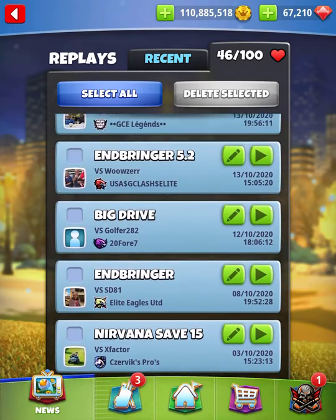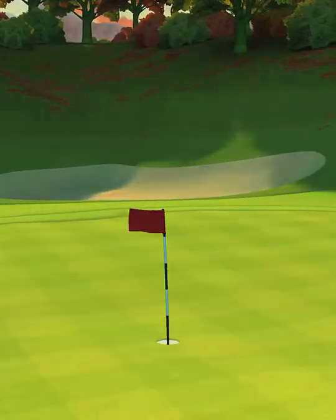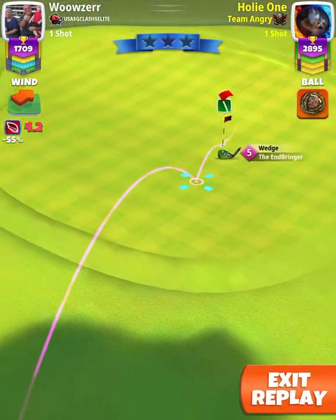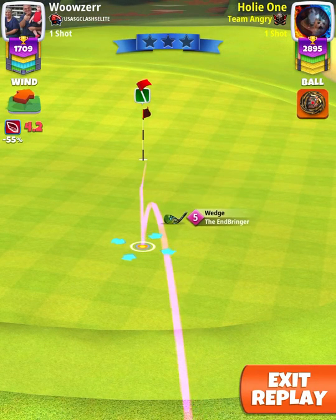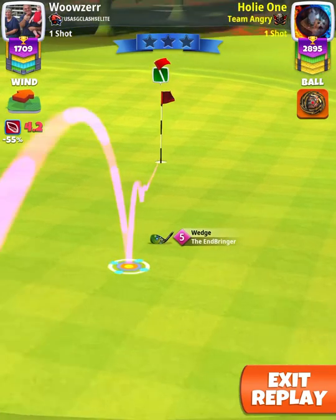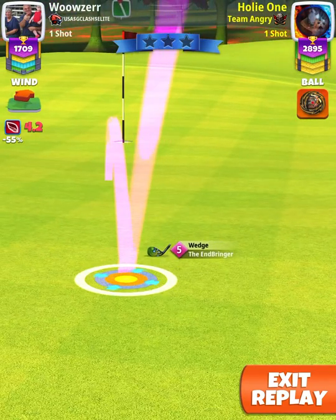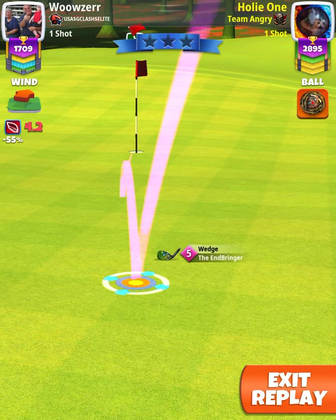We're going to go to our second inbringer rule. 5.2 miles per hour. What's half of 5? 2.5. What's half of 0.2? 0.1. We're going to pull 2.6 rings. Ignore that ball — I don't play with the Olympus ball, especially not pay balls in tour play. What's half of 4? 2. What's half of 0.2? 0.1. We're going to pull this one at 2.1 rings.